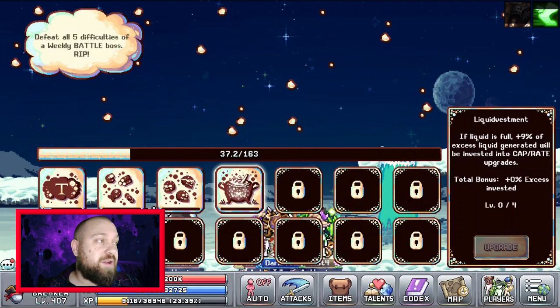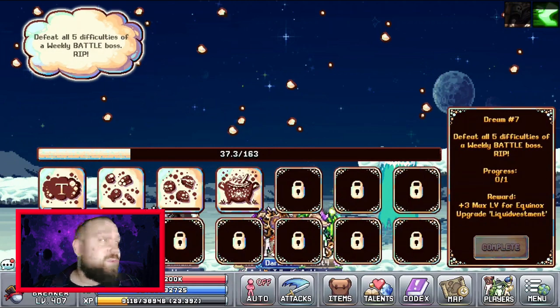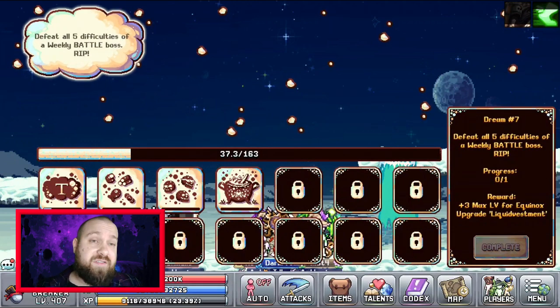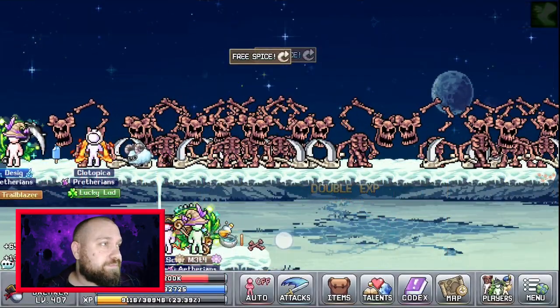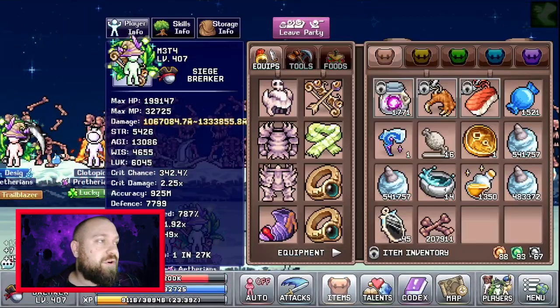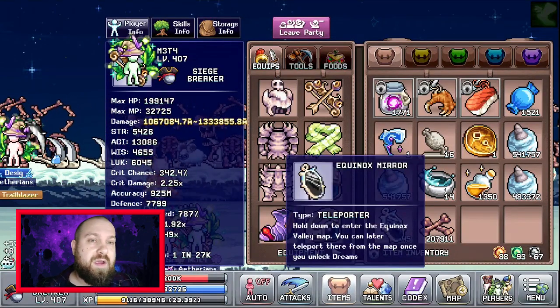Defeat the Inevitable Snake and Taupe — which is the final boss I believe — and you'll get 20% equinox bar fill rate. If you can reach this boss you can leave it to AFK; it has a huge amount of health so it might take a few hours. Do it overnight in the worst case scenario.